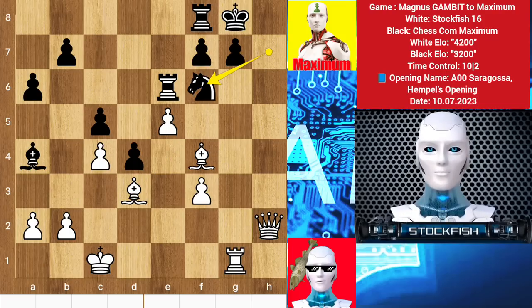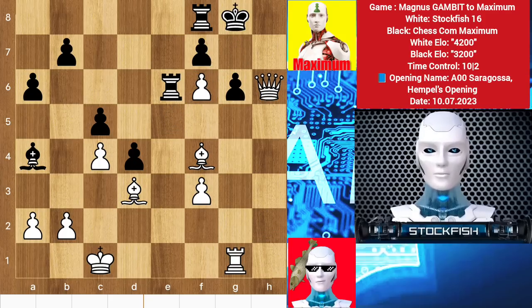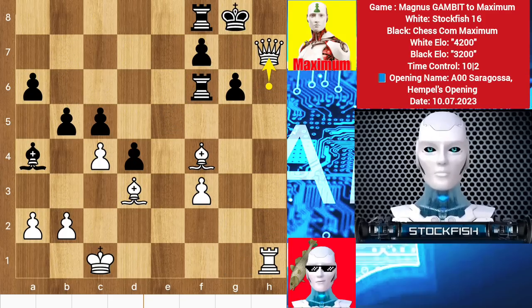That's why we have knight takes f6, takes, g6, queen h6, rook takes pawn, rook here, b5, queen h7 check and mate. Wish you all the best — thanks for watching, subscribe for more, bye bye, take care, see you soon!